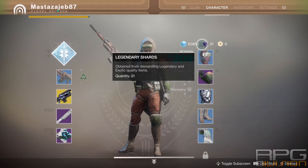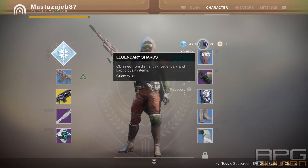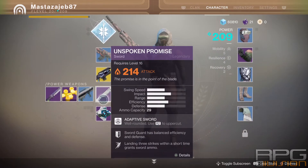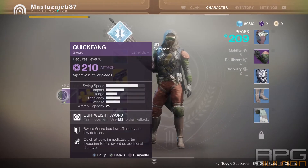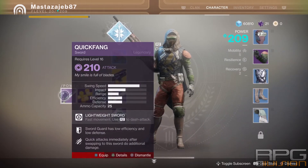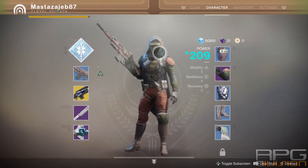You can see the count in your character screen over here where I'm showing you. To get Legendary Shards you simply need to dismantle purple or yellow items. Purple items will give you 3 Legendary Shards per dismantle and exotic ones, the yellow ones, will give you 5 Legendary Shards.